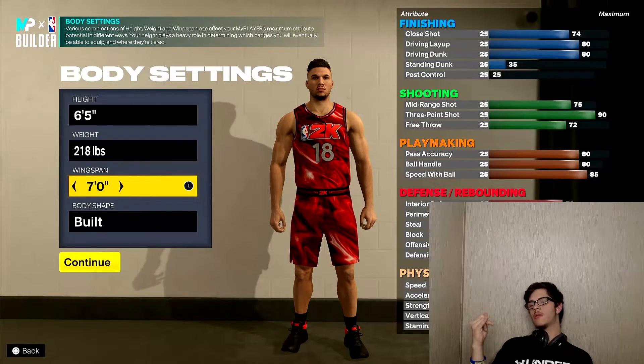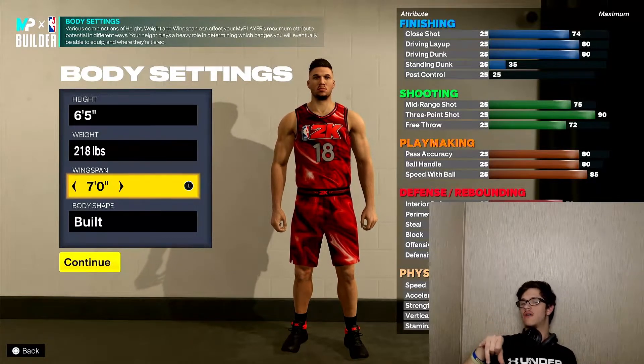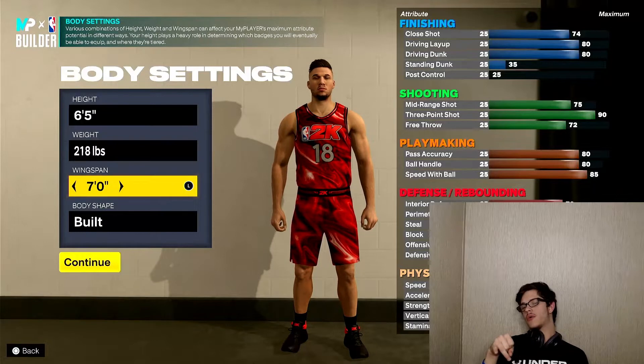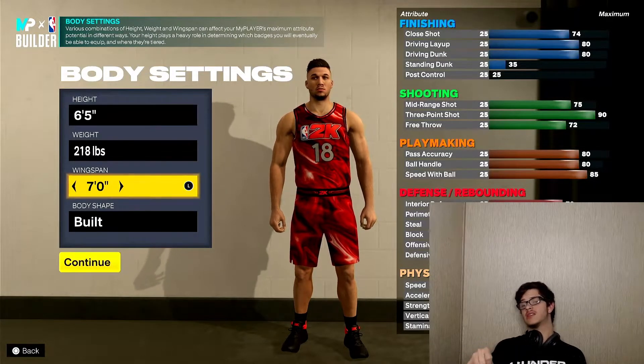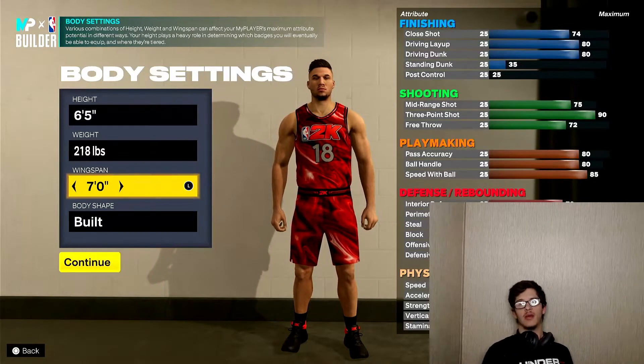Steal and block I didn't really care about, so I didn't upgrade those much. Offensive and defensive rebound both go up to 80. Speed goes to 83, acceleration to 76, strength and vertical both go to 80, and stamina goes up to 99.